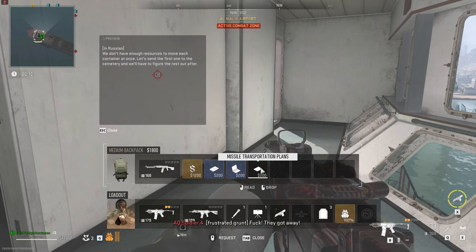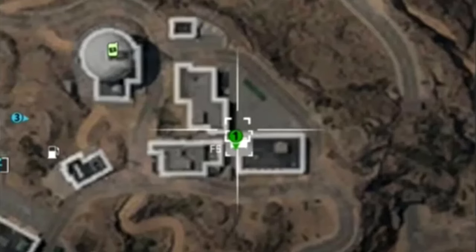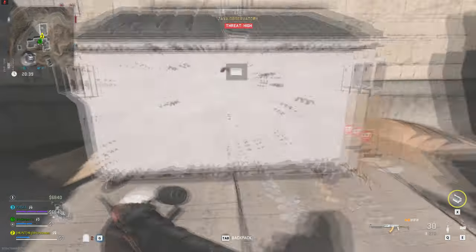If you read the note it'll say that you need to go to the cemetery to find the first missile location. However, before you do that, you want to be going to the Zaya Observatory dead drop to retrieve two IR beacons.